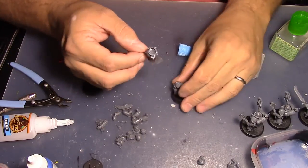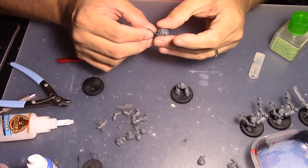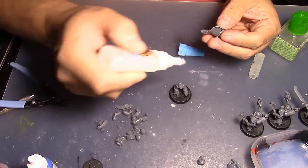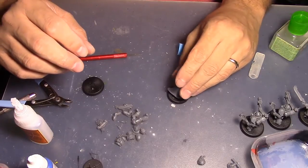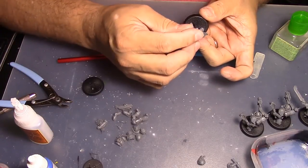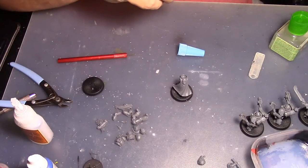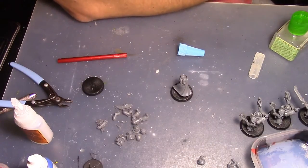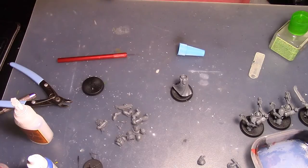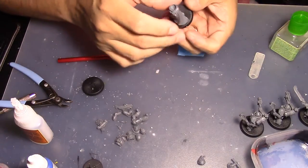All right, so the Black Shield — he is going to have the Killer Instinct ability. What that does is he wounds on a two-plus. Let me make sure — yes, looking through the book: wounds on two-plus when making close combat attacks against non-vehicle models. And this is a Black Shield who already has the higher weapon skill.